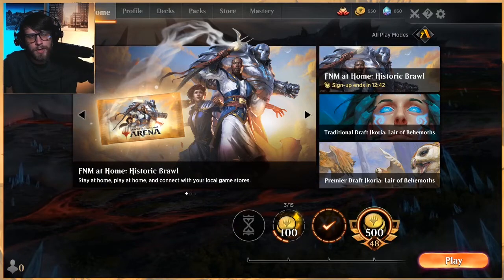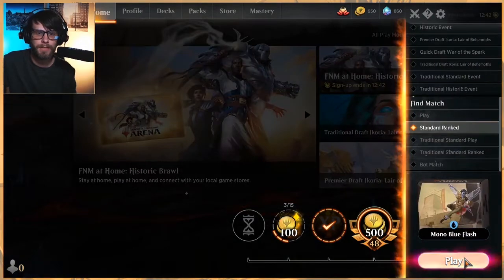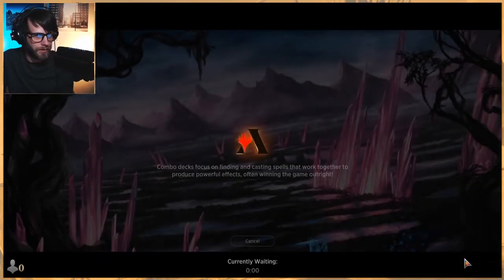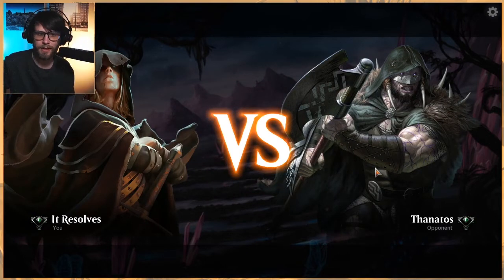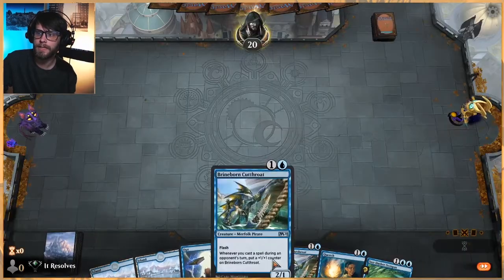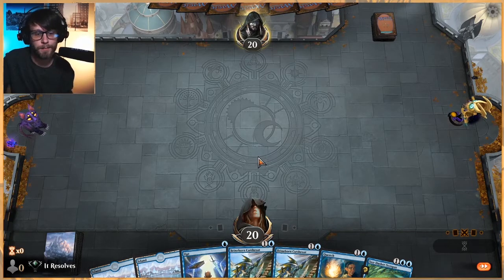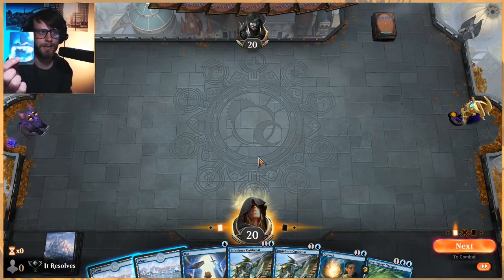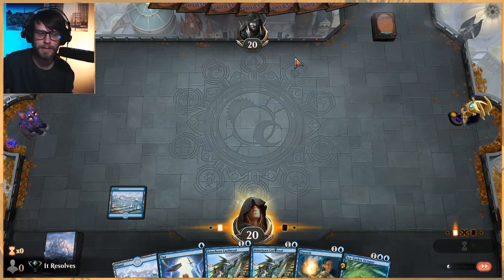What is up everybody? Welcome to Part 2 with this Mono Blue Flash list. Enjoying this one quite a lot. If you did not check out the first video, I highly encourage you to do so. We had very, very good luck with this list so far. This is our third iteration of flash decks. We've seen Simic Flash and then Dimir Flash with Ikoria coming out, and all of them have been fantastic. Speaking of Mono Blue, if you are interested in picking up these custom islands that we have created, they are available in our store at itresolvesmtg.com.